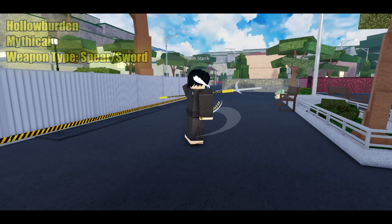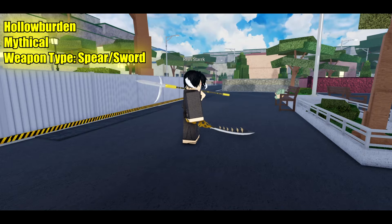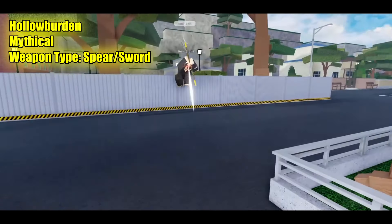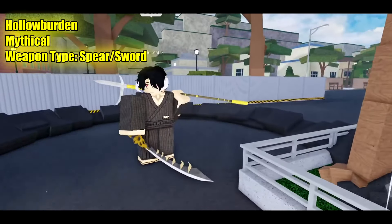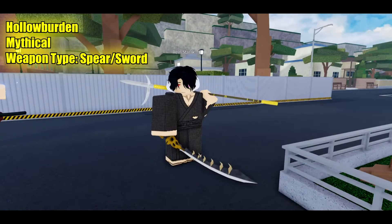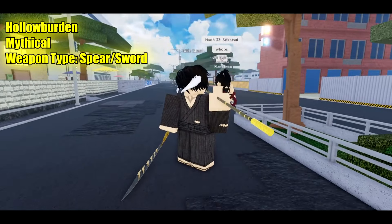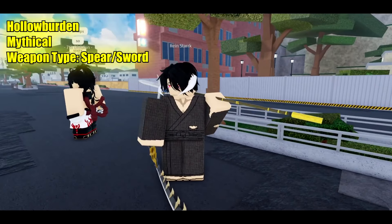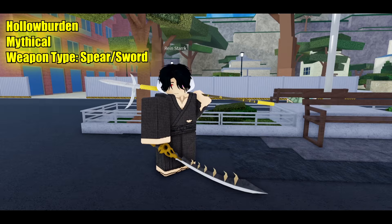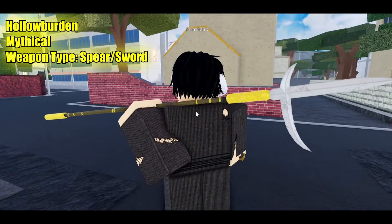First of all, let's take a look at the new mythical weapon that was added yesterday, which is called the Hollow Barden. This is the mythical Serpent 5% new Aronka weapon added earlier today. As you can see, it looks like you're holding a spear and a sword at the same time. The spear actually looks like a reskin — it looks like the spear from Shinigami one but with some pointy stuff added. The sword actually looks dope though.